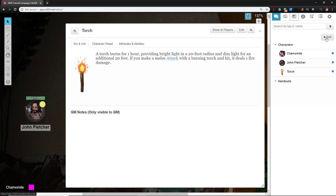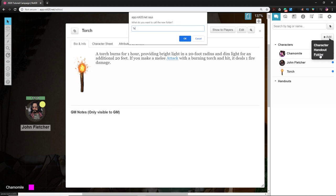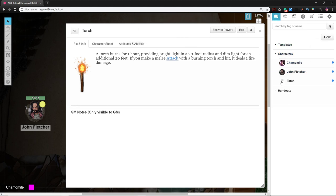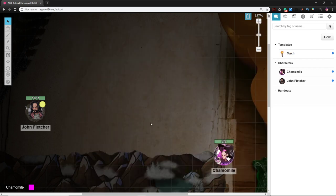This is a great time to talk about making folders in your journal. Near the top of the journal, click Add and choose Folder — call it 'Templates.' Now mouse over Torch in the journal, left-click the hamburger icon, and drag it into the Templates folder. Collapse it to hide it when needed. You'll notice a little blue dot next to it, meaning it's available to all players.